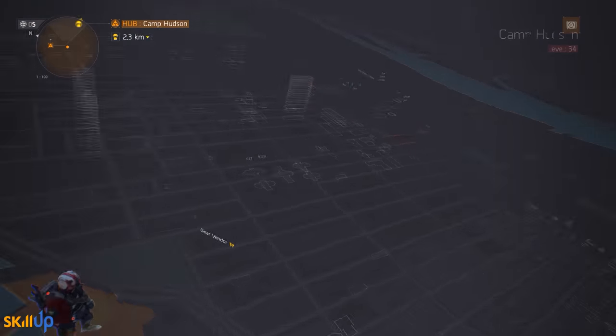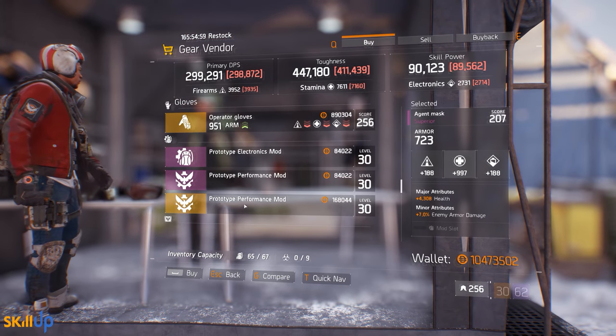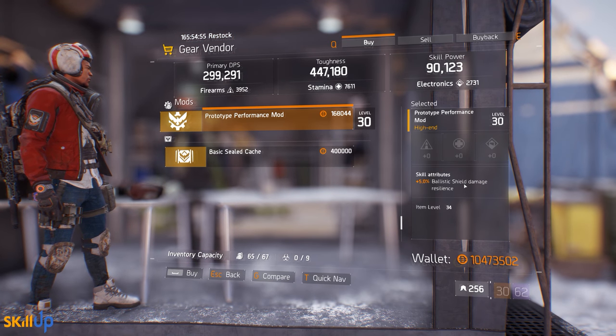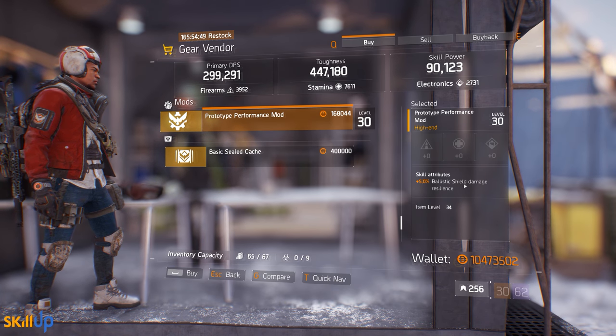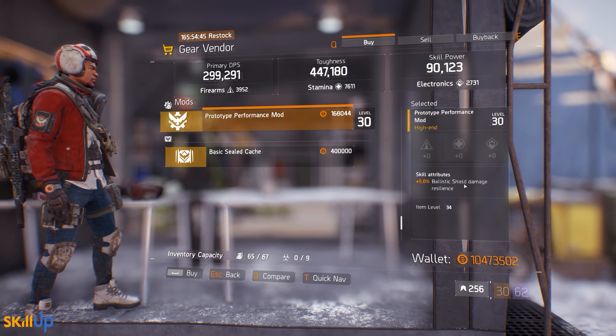At Camp Hudson at the gear vendor there's a Prototype Performance mod rolled for Ballistic Shield damage resilience at 5%. This reduces your damage taken when you have your Ballistic Shield out — it reduces damage when you are shot from the side or from behind, not the amount of damage your shield itself takes.